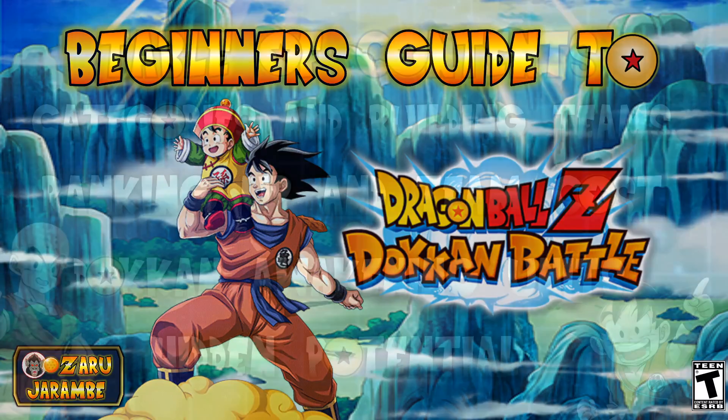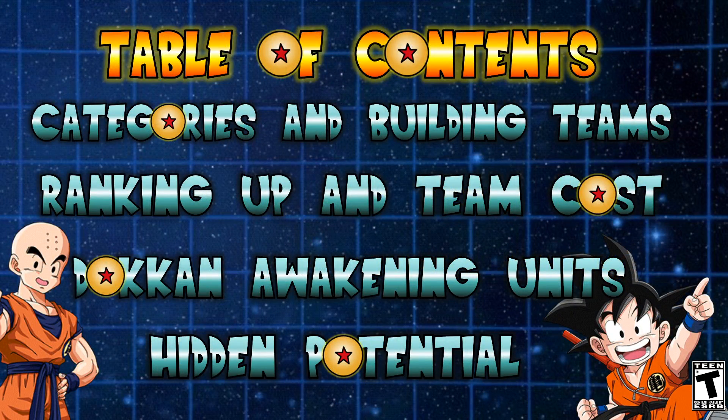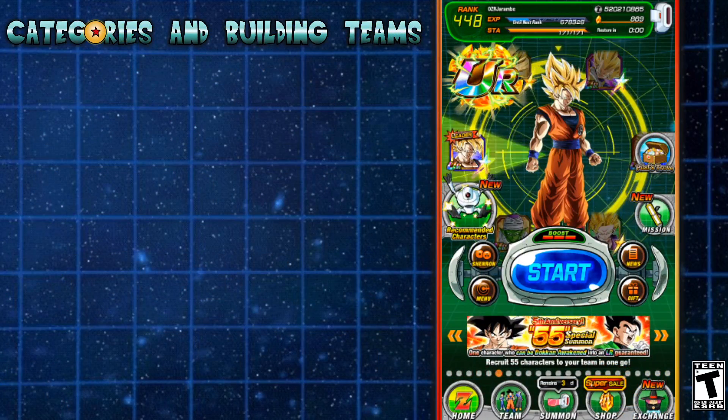So I've got four main topics I'm going to be focusing on today. The first being categories and building teams and how those correlate. The next is going to be ranking up your account and raising your team cost and why that's important. The third is Dokkan Awakening units and why that is also important. And then the final is going to be about hidden potential investment and making sure that you are doing that with your units.